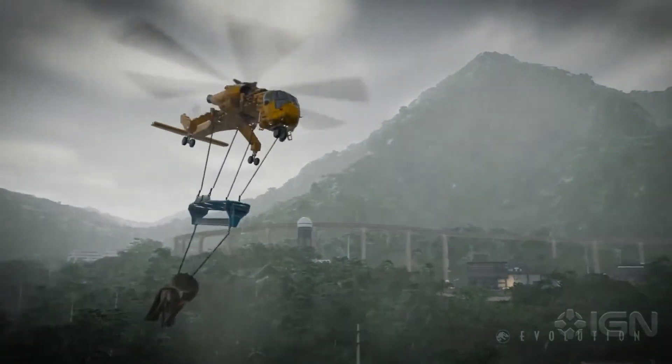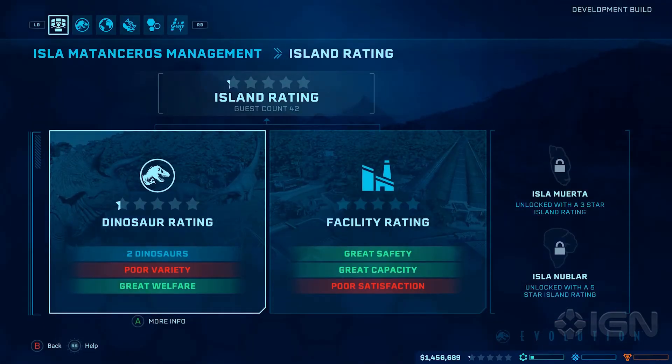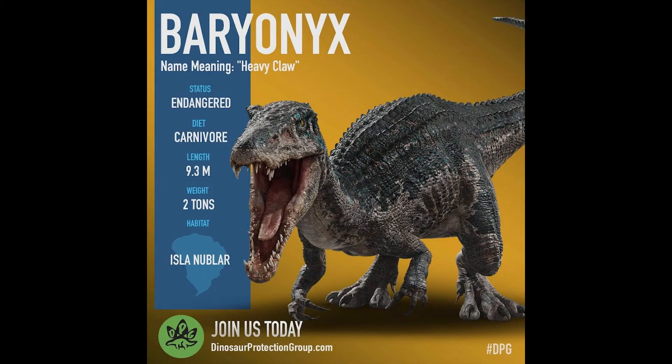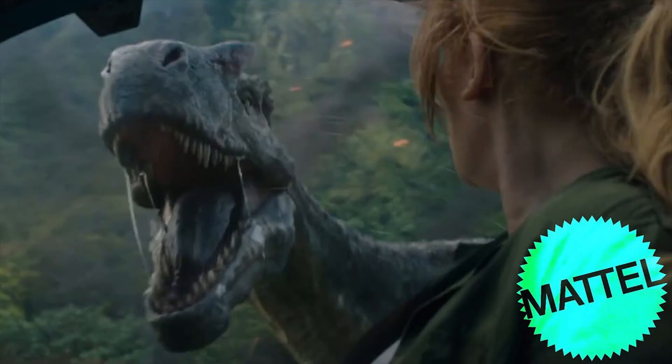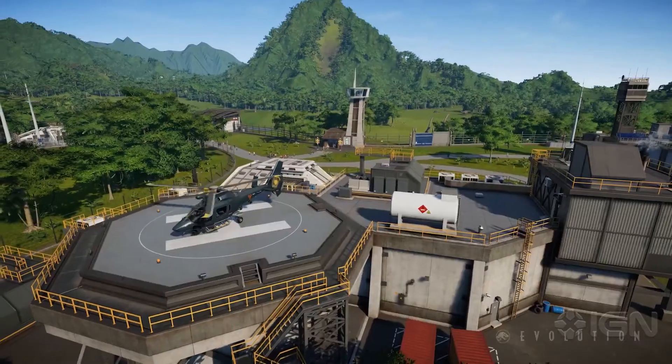The next bit of information, which so many people wanted to know, is if Fallen Kingdom would have DLC for the game — and it does. It has a free DLC update. We're not exactly sure when it's going to come out, if it's going to come out beforehand or if it'll launch when the movie does; I'm guessing the latter. The new dinosaurs for Fallen Kingdom are: Carnotaurus, Sinoceratops, Baryonyx, Stygimoloch, Allosaurus, Compsognathus — though I wouldn't hold my breath for that one — and of course the Indoraptor. Excluding Compsognathus, that's six dinosaurs, which is a perfect number for a DLC update. I think we're going to get all of those, including the Indoraptor.